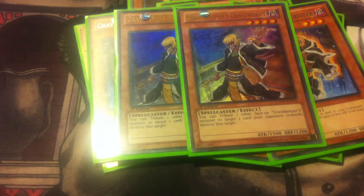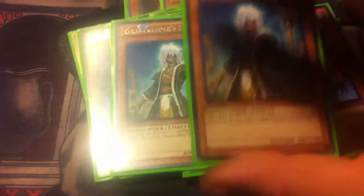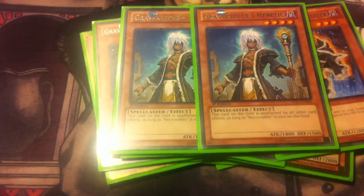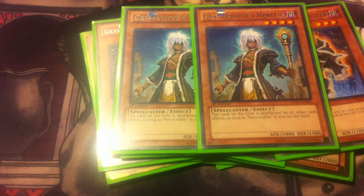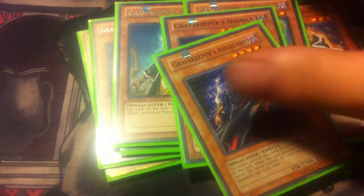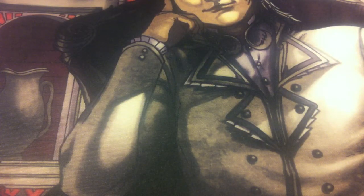Two of the Gravekeepers Descendant — love this card. Two Gravekeepers Heretic, bumped back up to two in the main deck. He's just awesome; there are times when I want two on board and there are times when I actually get two on board. He's searchable with the Recruiter and he's great. One Gravekeeper Shaman making the main deck as well as one Gravekeepers Sailing. That ends the monster lineup at 15 monsters this week.